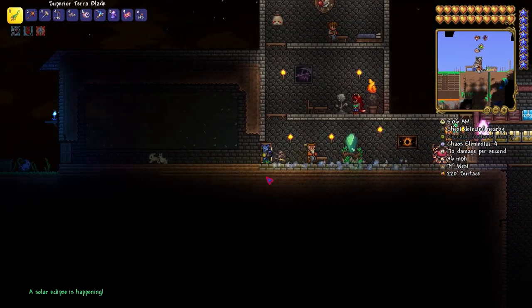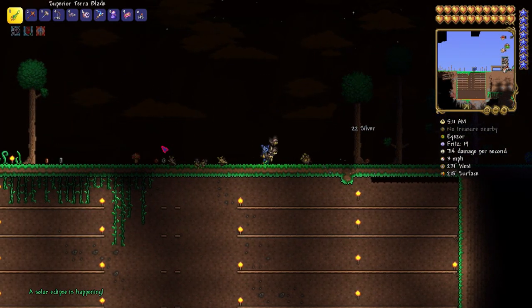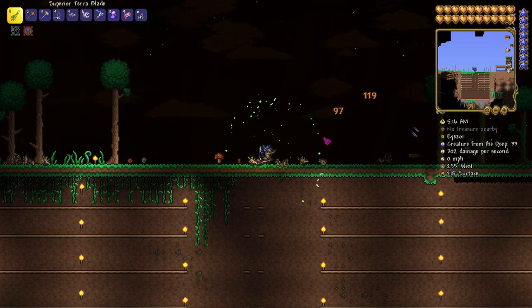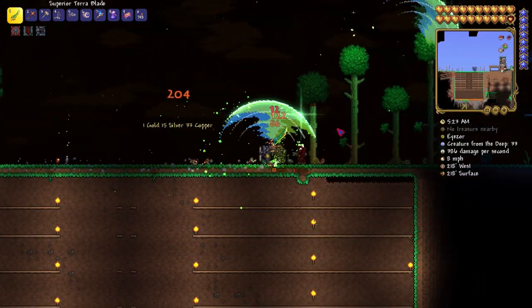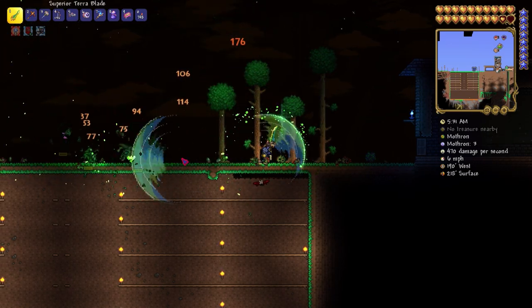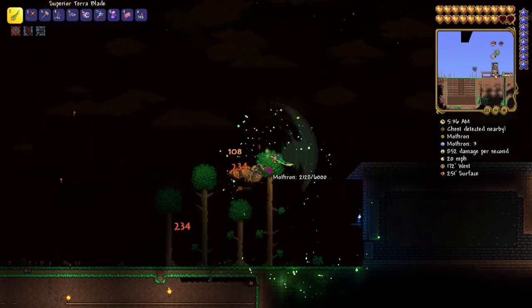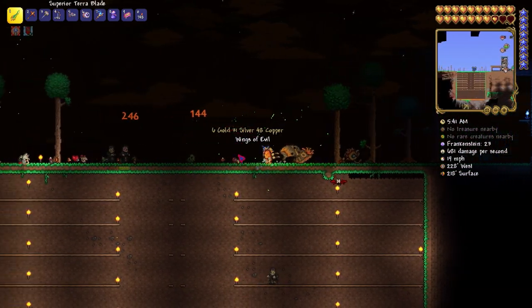After getting scammed, I spawned a Solar Eclipse to try to get the Moth Wings, so I could get rid of the worst wings in the game — the Demon Wings and Angel Wings. I didn't know there were actually stats on wings at first; I just thought wings were good. The Moths didn't really spawn though — I only got about three during the Solar Eclipse — which was unfortunate.